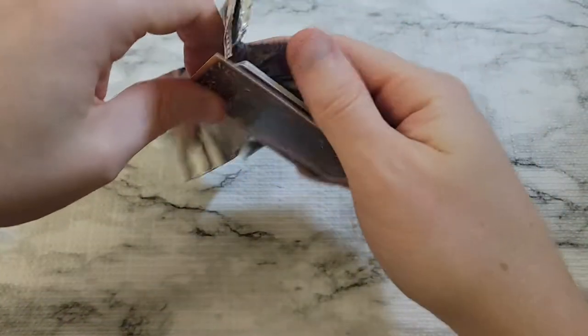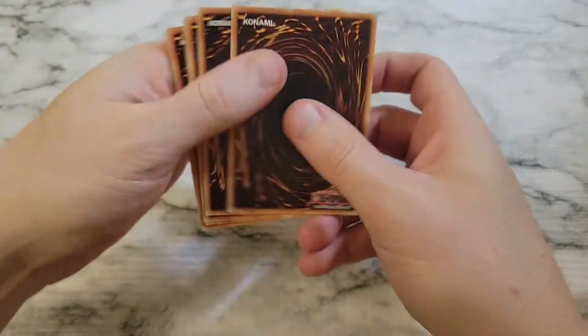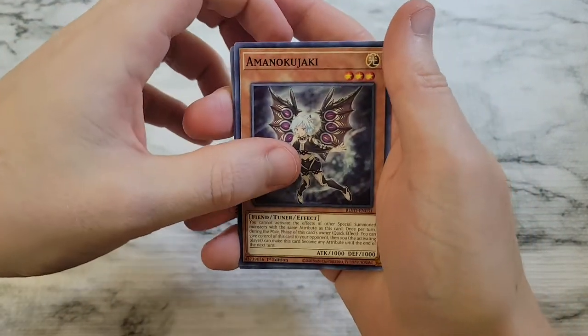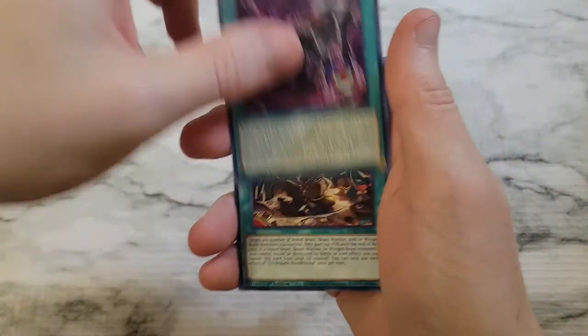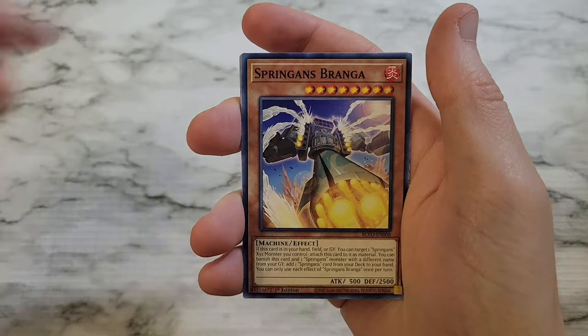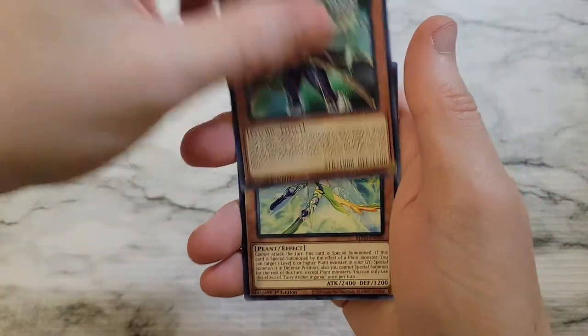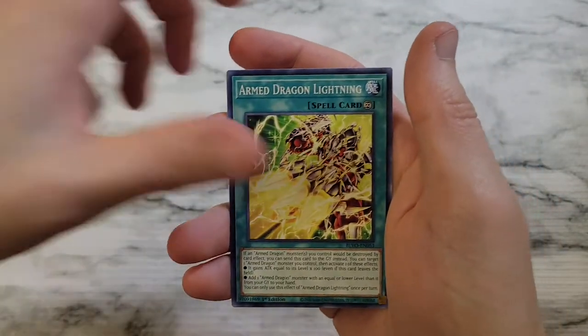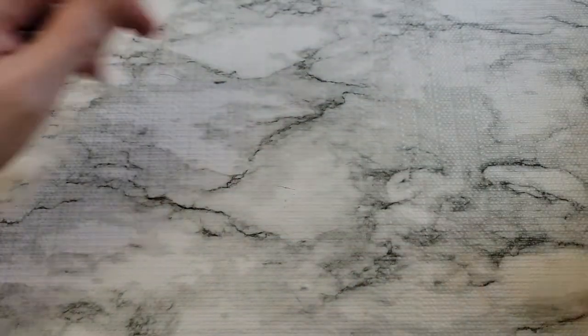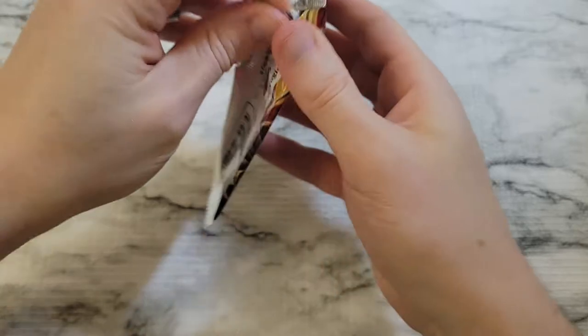We're going to need some magic here — either we didn't shuffle well or it's an error box. Hopefully on Jukai — Stairway to a Fabled Realm, Tri-Regate Rendezvous, Archfiend Staff of Despair, Springans Branga, S-Force Professor D'Gamma, Fairy Archer and Gunnar — Armed Dragon Lightning, and then Constellar Caduceus.